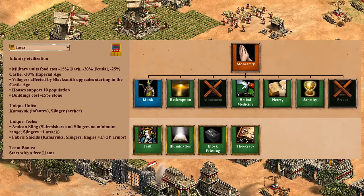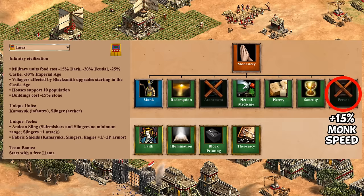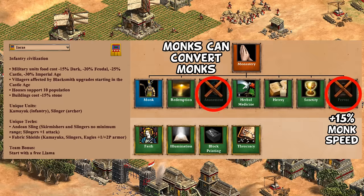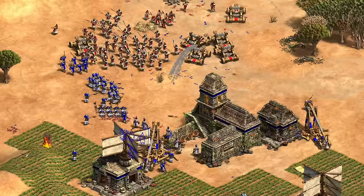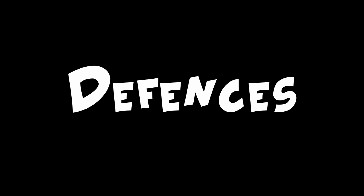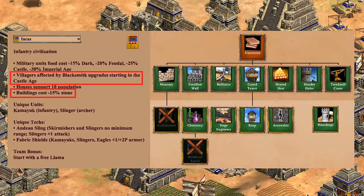Taking a quick look at monks, lots of the good techs are here, though notably they're missing Fervor and Atonement. Fervor gives monks more speed, and Atonement lets you convert enemy monks — which isn't the most common situation, but if you end up running into an opponent that is also going for monks, that can be a headache. Given your lack of cavalry and high HP units, having at least Redemption and Block Printing adds an important option against onagers in the late game, which Incas can otherwise struggle quite a bit against. I'd say it's a B for monks.